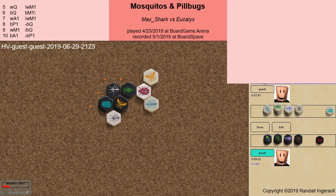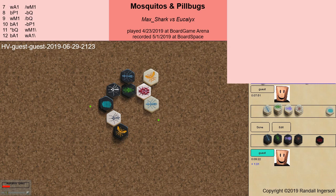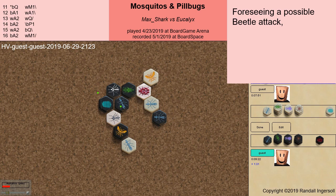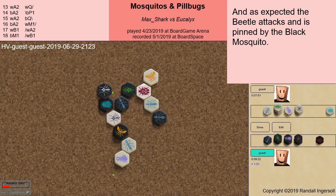A bit of a surprise. Max is allowed to warp the black queen away from the friendly pill bug mosquito combination. Foreseeing a possible beetle attack, Christian sacrifices an ant to get the mosquito free. And, as expected, the beetle attacks and is pinned by the black mosquito.